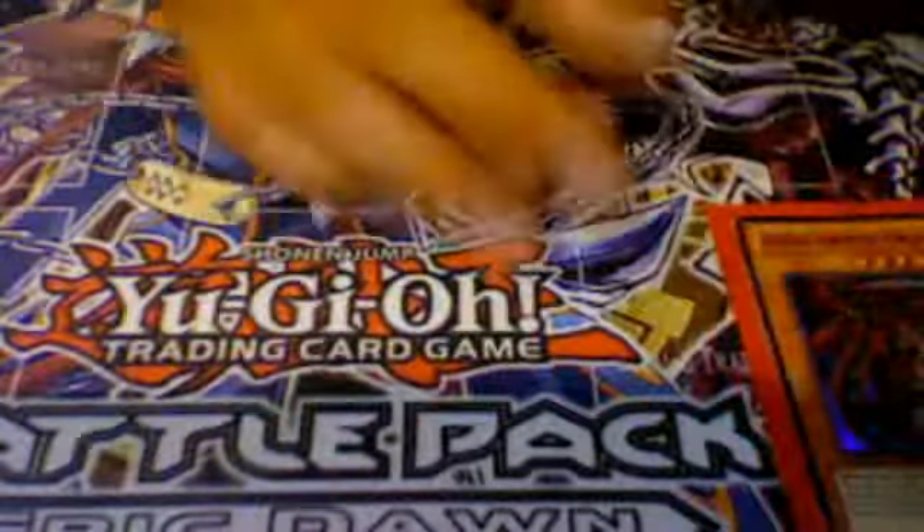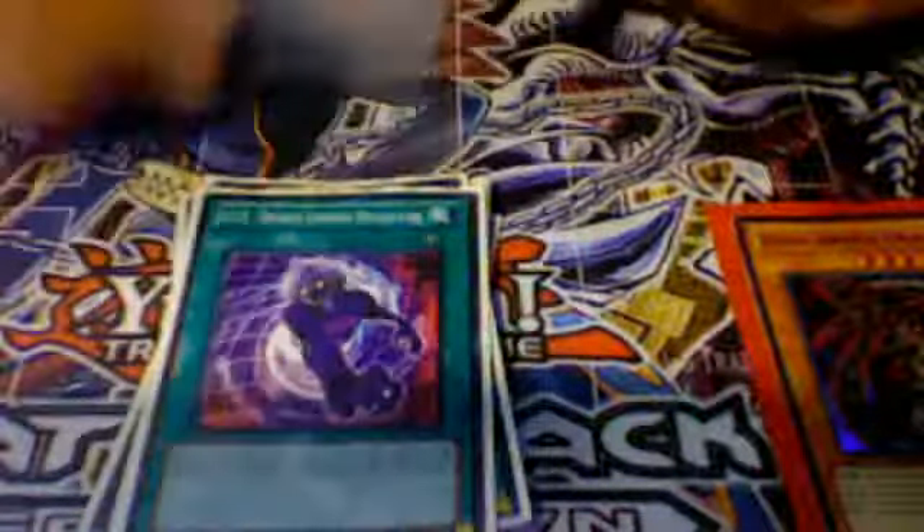For the spells and traps, we have one Charge of the Light Brigade, one Heavy Storm, two Mystical Space Typhoons, one Monster Reborn, one Dark Hole, one Allure of Darkness, two Different Dimension Reincarnations (DDRs), one Foolish Burial, and one Pot of Duality. That's it for the spells.